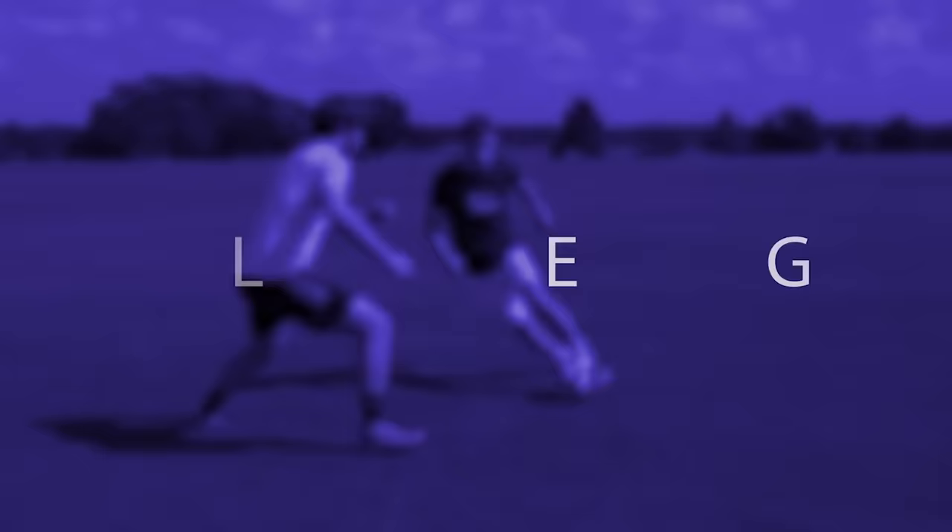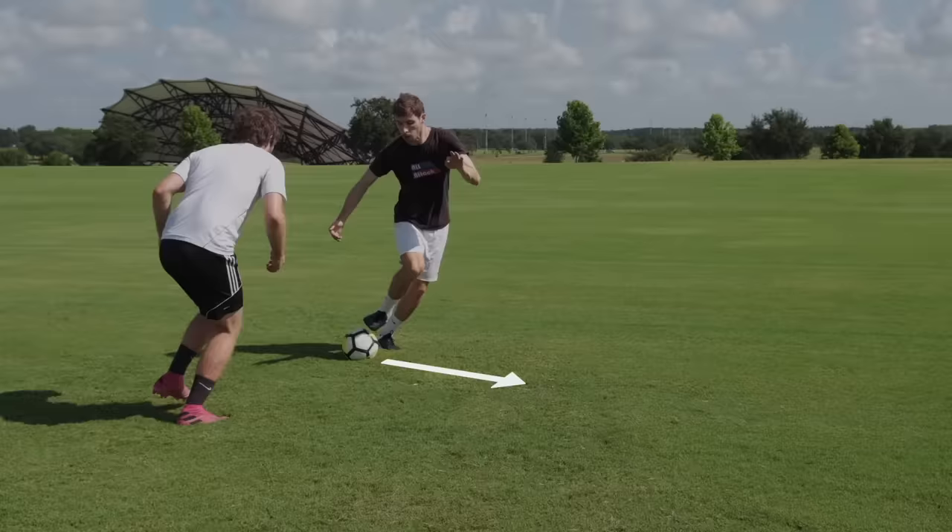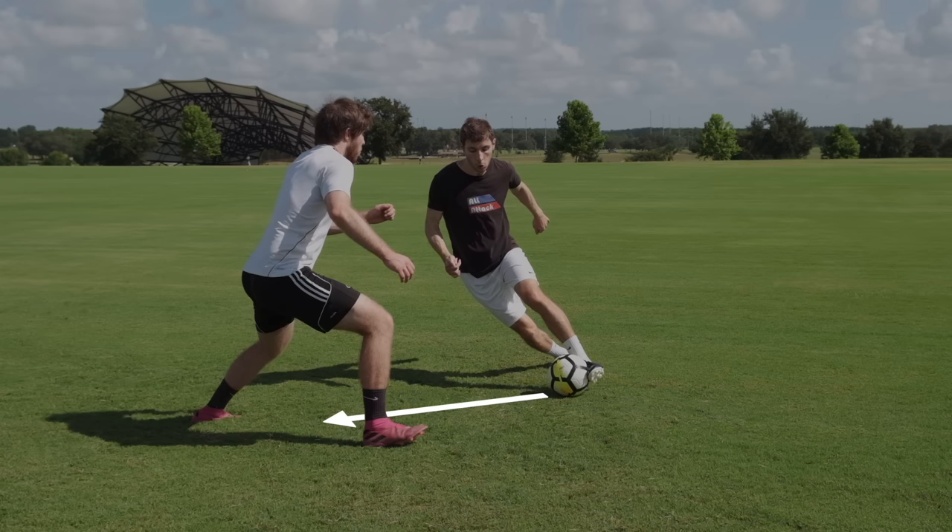The Roll Croqueta to Meg. When you're facing a defender, use the underside of your foot to roll the ball across your body. Then when the defender moves to stop you, use your other foot to push the ball through the gap in their legs.